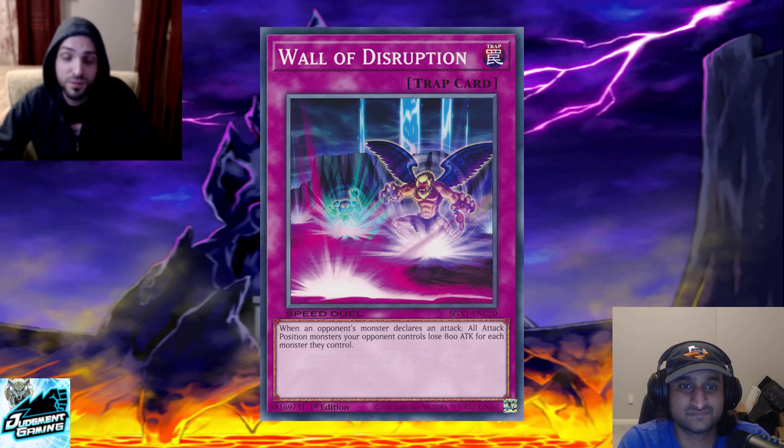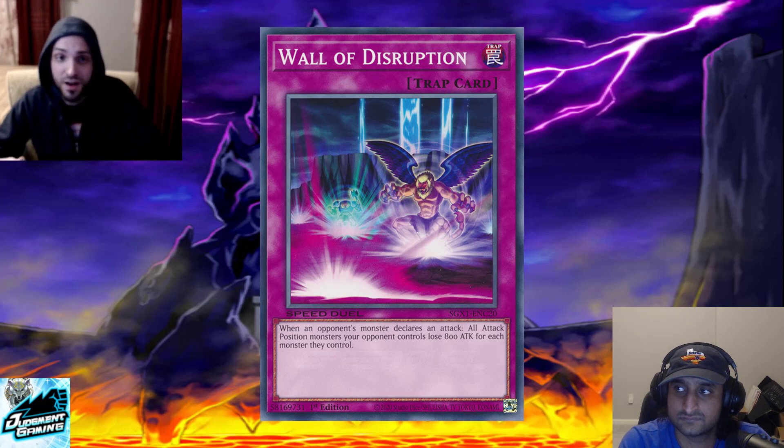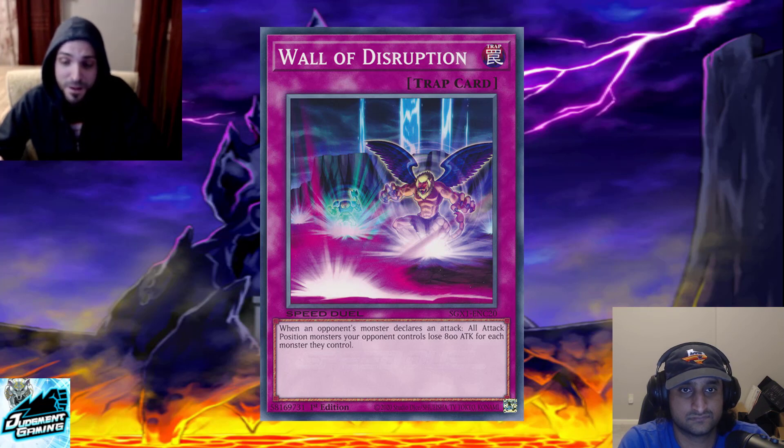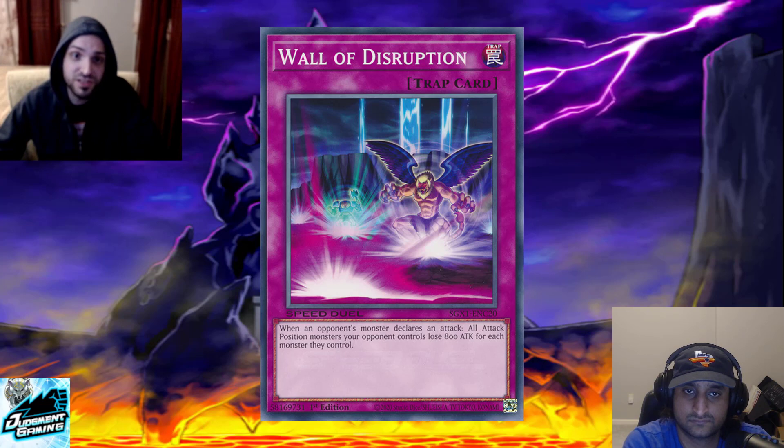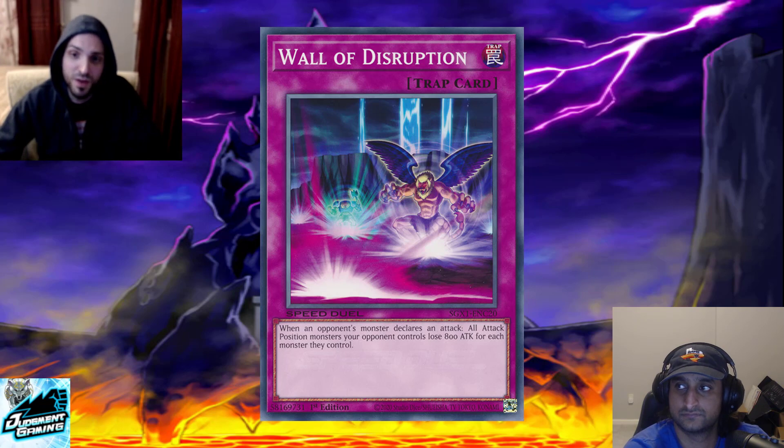Wall is nice because it deals with a board you can't deal with using your preventative cards — Floodgate, Mind Crush, Cursed Seal, whatever. This says: 'Oh man, my opponent got their combo off — well, at least I can still deal with it.' It's good in just about every matchup because no matter what they're playing, they're going to summon monsters and declare attacks. It can also be used as removal if their monster losing 800 attack makes it die to yours. In Speed Duels, a tempo swing like that can be huge.